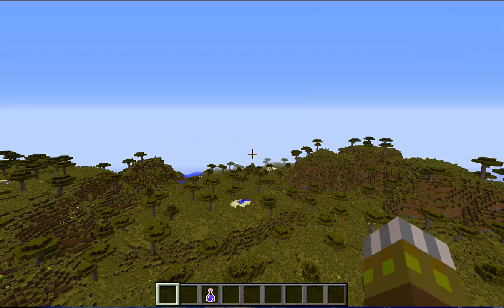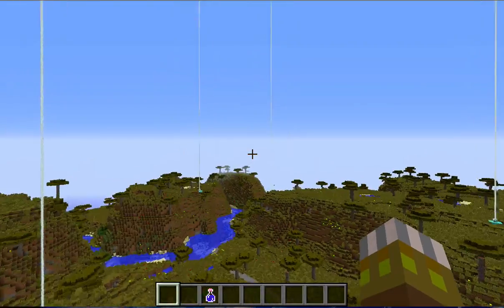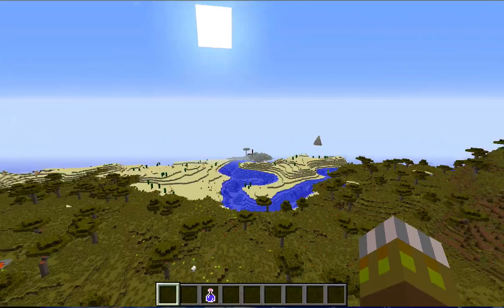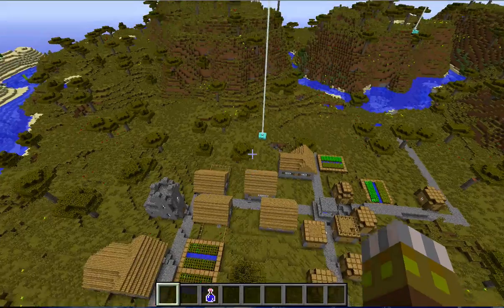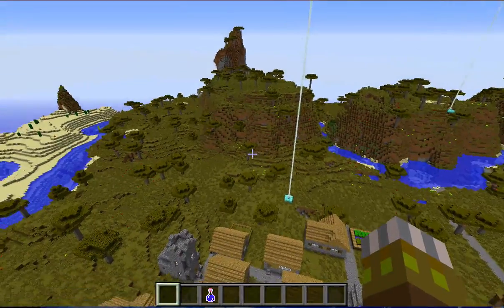We'll go down there. Every possible mob spawner is right around here. So we got one, two, three right there, four, and this one here comes up to eight spawners. Then the other one — it's too far away from my computer to render it in, but it's actually not very far.